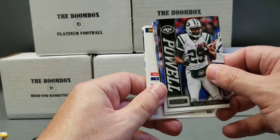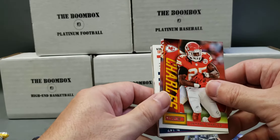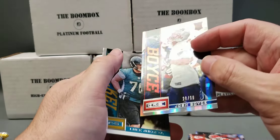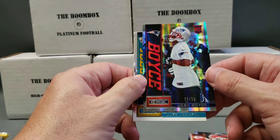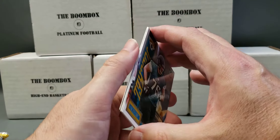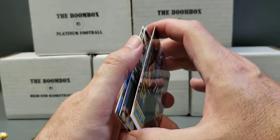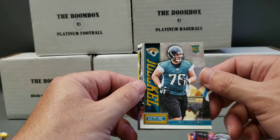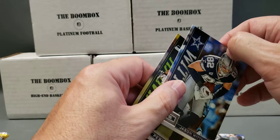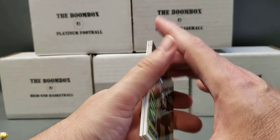Bilal Powell. Tony Romo. Jamal Charles. Decoy card. Josh Boyce rookie, numbered to 99 for the Patriots — I don't think he hung around on the team though, probably special teams if he did. Got some cards stuck together. Luke Jockle. Darren McFadden. Jason Witten. There's some smudgy glue or something. Percy Hartman — he came off rather easily though.